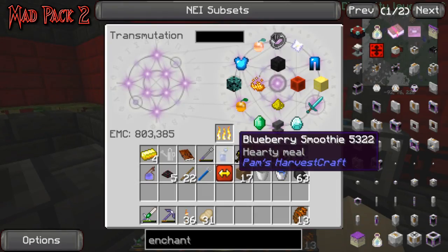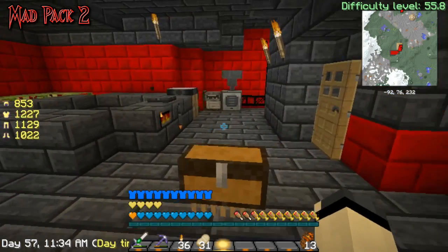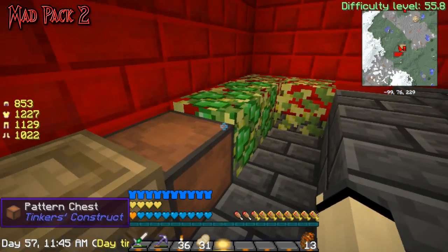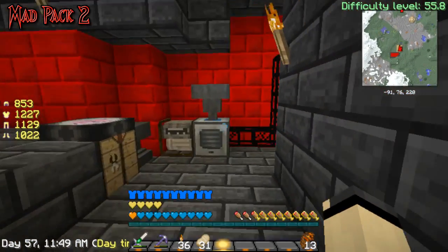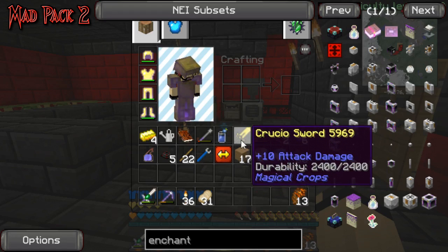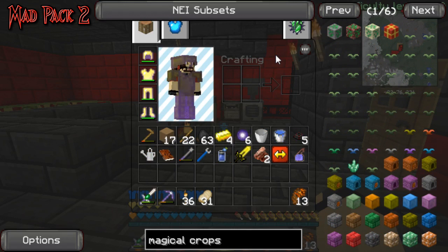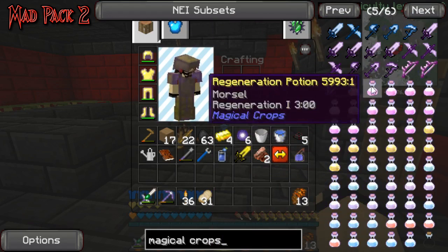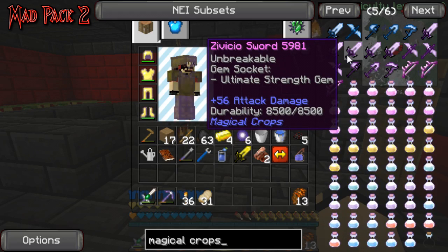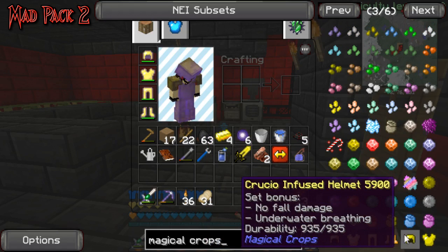There's something else I wanted to build — I want to upgrade these survivalist generators, and I'll show you that in a second. I also made the sword because apparently with magical crops, sooner or later these swords when fully powered make 56 attack damage — that's insane! Right now I have this one but I'm going to keep upgrading it over time and keep using this gear.